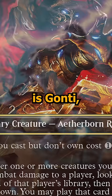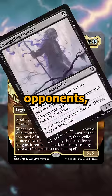Next up is Gaunti, Canny Acquisitor. This is a five cost black, green, and blue 5/5 that makes it so spells you cast but don't own cost one less to cast, and then whenever you're hitting your opponents, you get to steal cards from them and then cast them yourself. This might be the best commander for casting your opponent's spells.